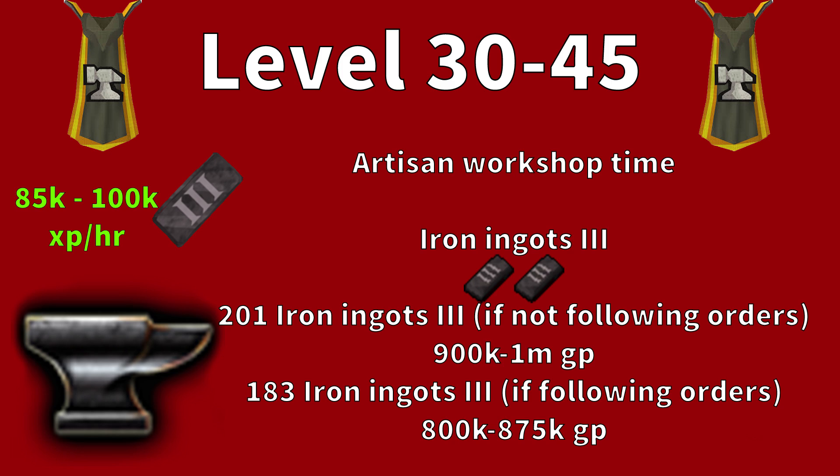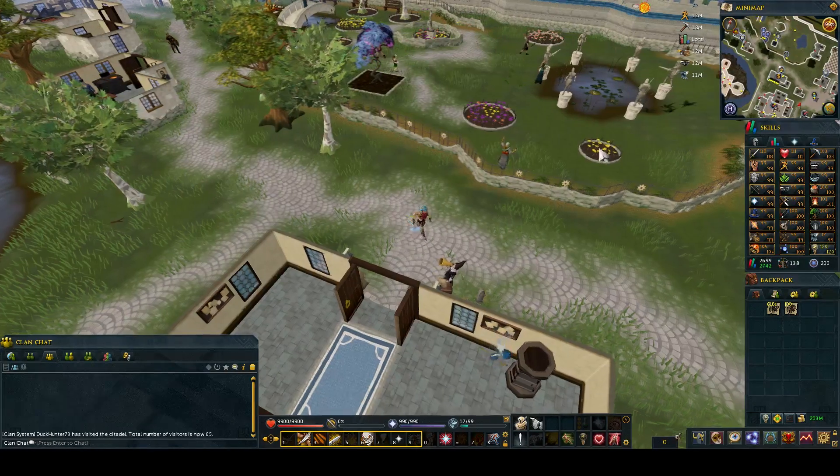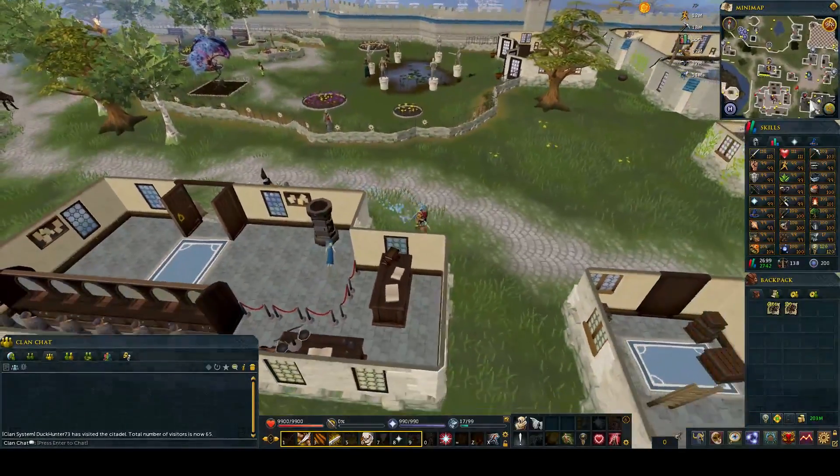The first set of methods I'll cover is the Artisan Workshop. It's a popular method because it's really AFK and easy. Between levels 30 and 45 you'll want to make Iron Ingot III. These ingots require 12 iron ore each. Without following orders, you need 201 ingots to reach level 45, costing around 900k to 1m. Following orders reduces that to 183 ingots, costing around 800k to 875k. To get to the Artisan Workshop, go to Falador and run to the far east side.